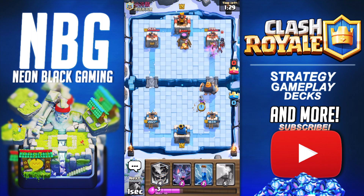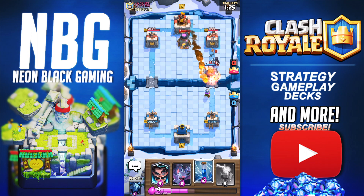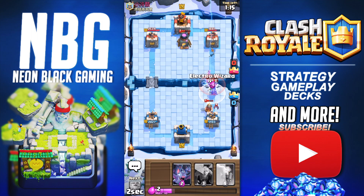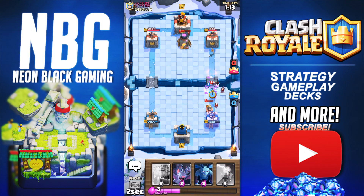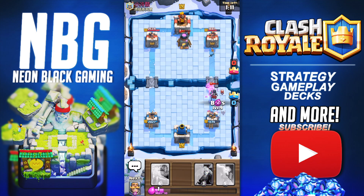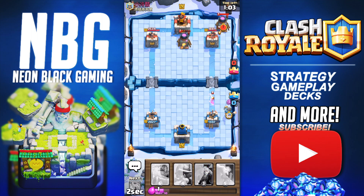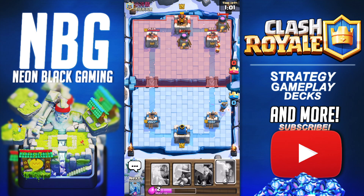I would actually recommend a Lightning Spell, because here it would be beautiful — I could get the Furnace, the Tower, and the Night Witch, and we'd be cooking. There goes that Fireball, and the RG does get off two nice shots. We're going to go a good value Zap plus E-Wiz to take all that out. Now we're going to get ready with the Bats of our own, which should counter the Night Witch and her Bats. It's actually getting to a pretty close battle.